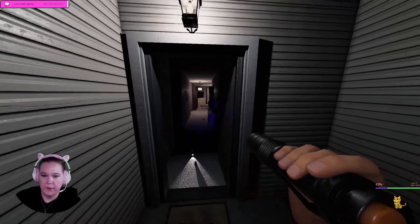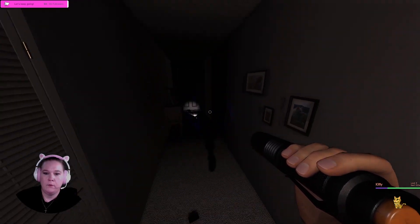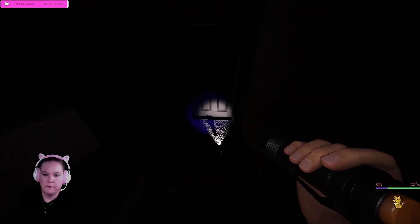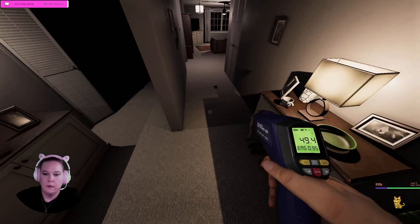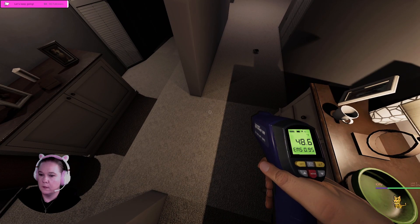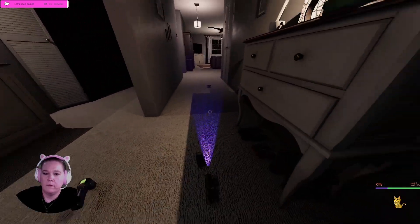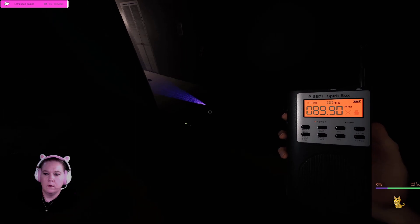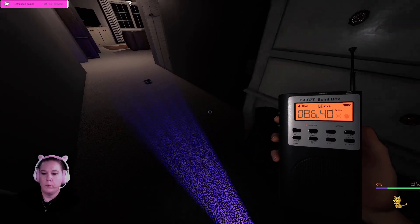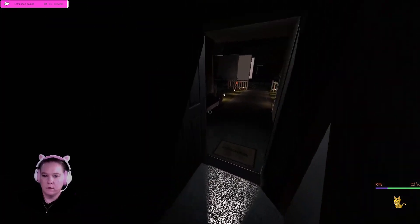Let's do fingerprints first just to see. No fingies. Well, rude — not nice. Let's turn the inside light on. Are you here? You're like in this hallway somewhere. Where is the EMF? Where are you? Are you here? Are you close? Are you near? We got spirit box!